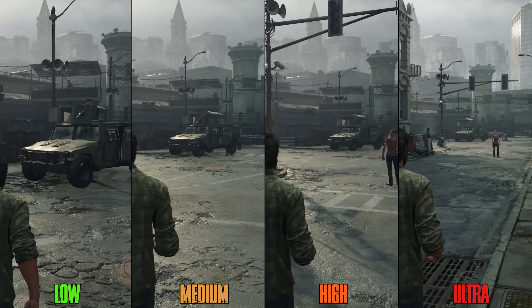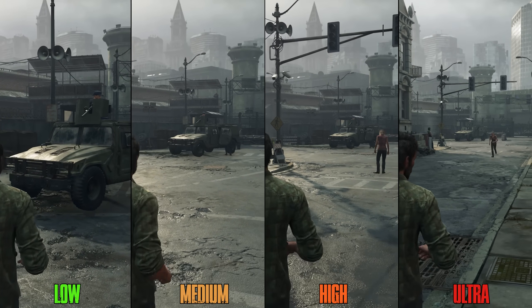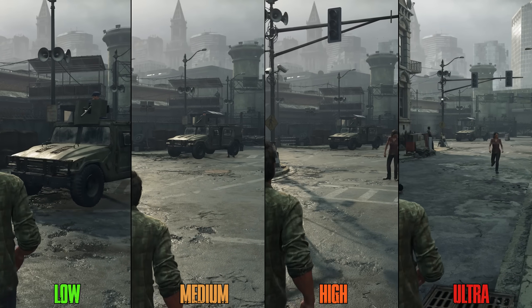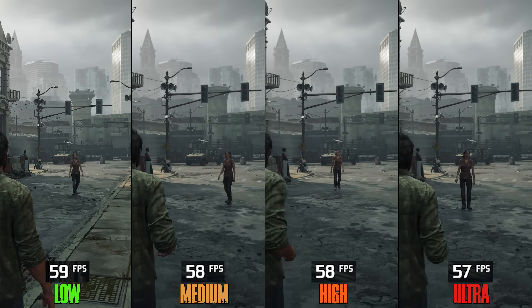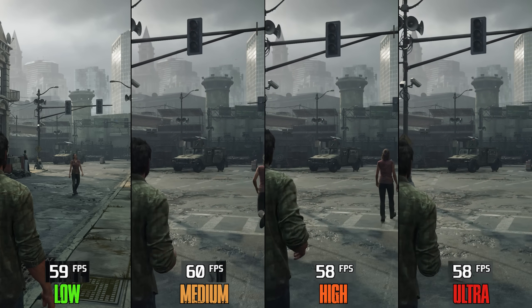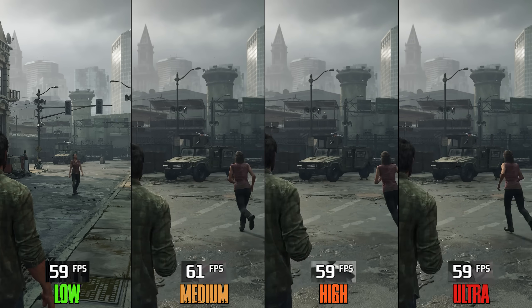The game comes with various Level of Detail settings, including one for dynamic objects like cars. For both Low and Medium, geometric detail increases when the camera is closer to the object compared to High and Ultra. Performance-wise, going from Low to Ultra can drop performance by around 2%, so I recommend at least High.